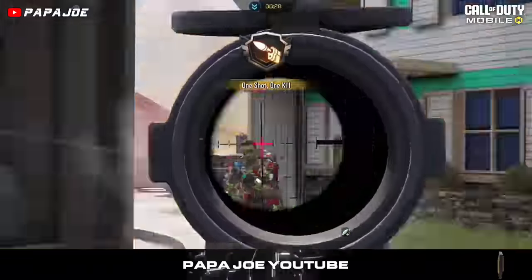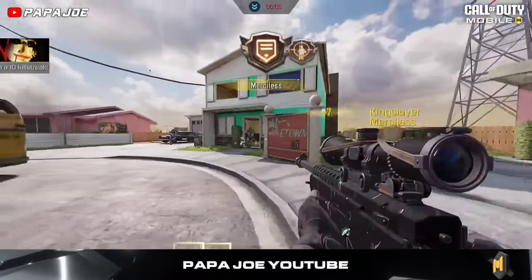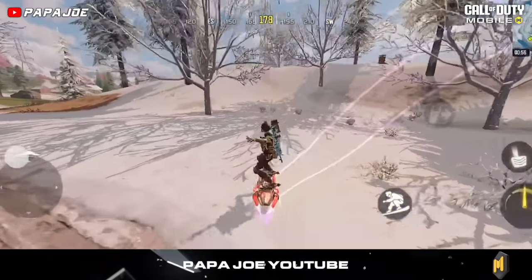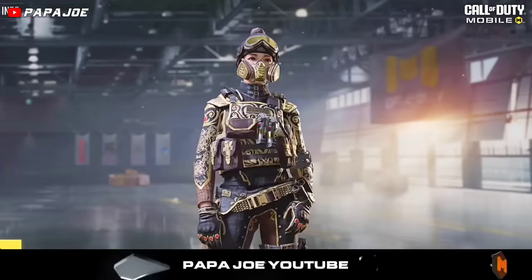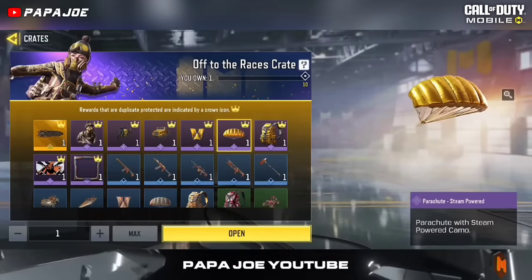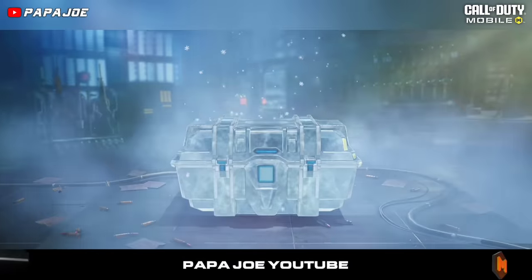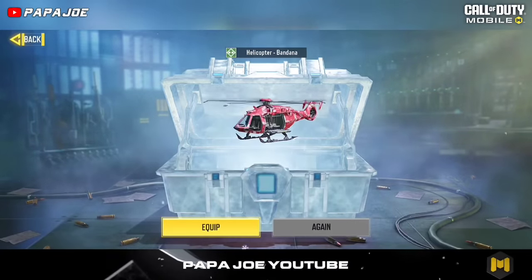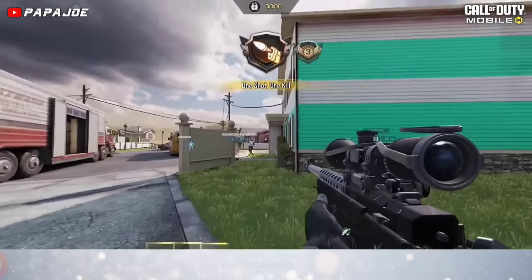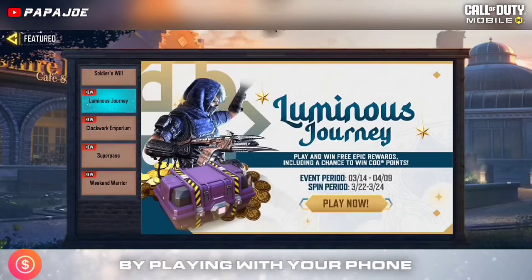First, let's take a look at a bunch of rewards you can currently unlock for free in Call of Duty Mobile Garena, starting with the legendary 'Off to the Races' crate, which includes the legendary Sandstorm Snowboard, this epic Vanguard operator in the Ridge Rider uniform, and other epic items in the Steam Powered design. You can get the crate for free just by logging into the game, even if the probability of getting the legendary snowboard or epic operator is pretty low.